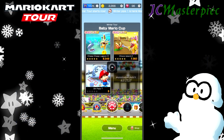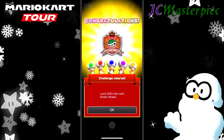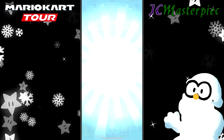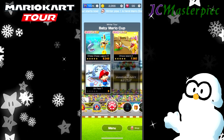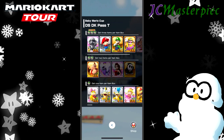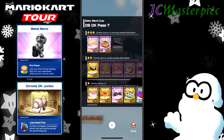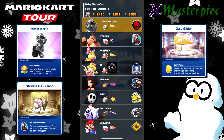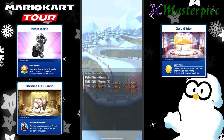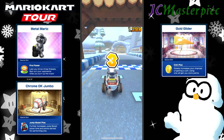On to DK Pass T. Land 300 hits with green shells — finish that off. Three rubies, 99 rubies. Moving on to DK Pass T — gonna go with Metal Mario, Chrome DK — it's been a while since I've used the Chrome DK, the DK Barrel or DK Jumbo — and Gold Glider.